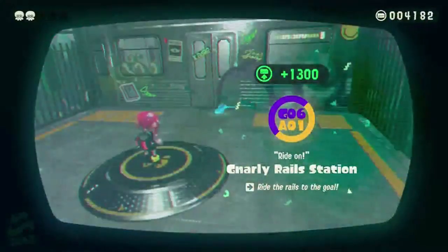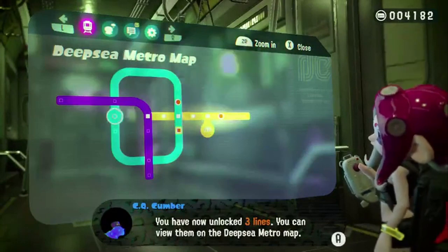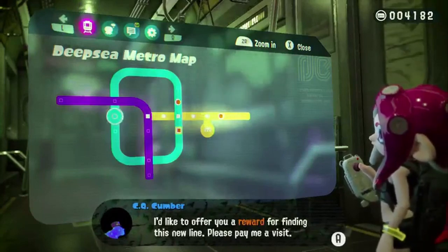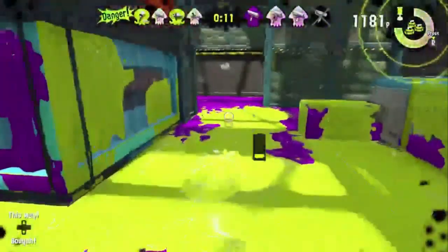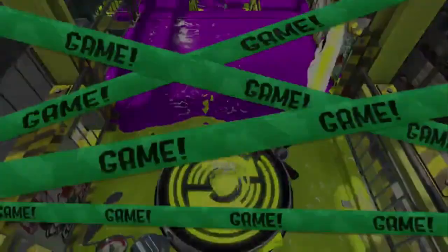It's that Firefin mascot guy! You have now unlocked three lines — you can view them on the Deepsea Metro map. None of the four things can be found here; try searching on a different line. I'd like to offer you a reward for finding this new line — please pay me a visit. Come on, get splatted! Yeah, got you!